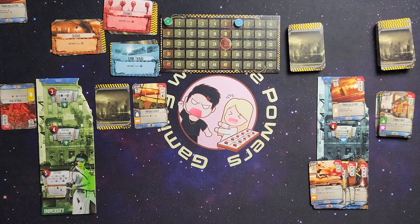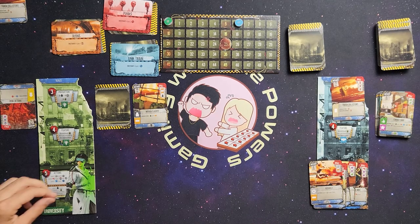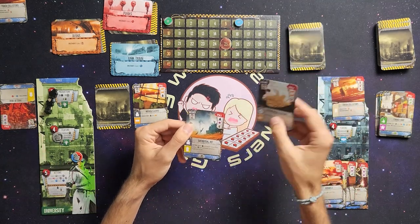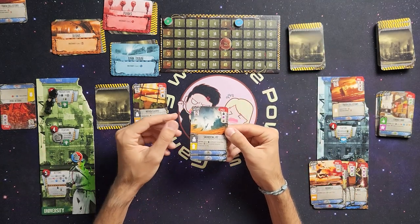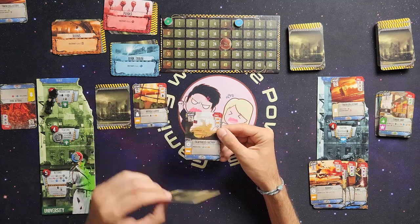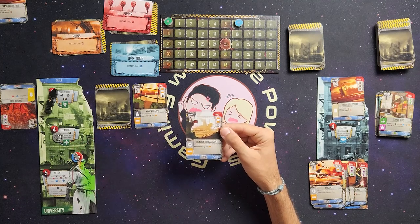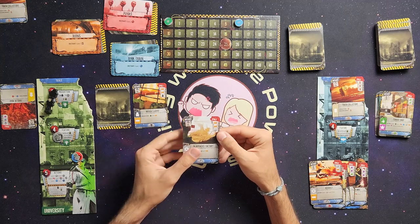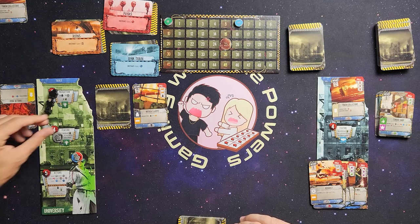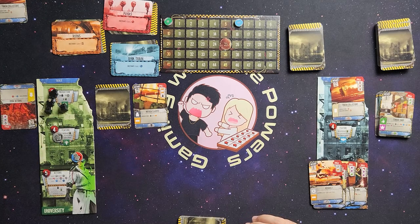Now into production phase. I get a universal contact token, three workers, a great contact token, and two cards from the deck: a sacrificial pit — distance of two, spend two workers and discard one of my ruins to draw one card from the deck and immediately construct it for free — and a dilapidated factory — produce one gear and one brick. I also get another worker and a brick.